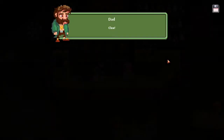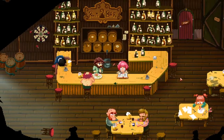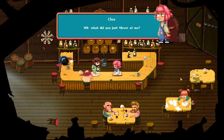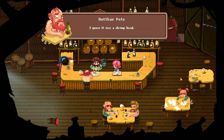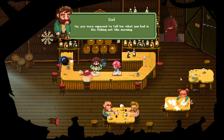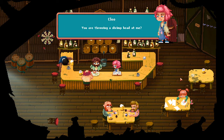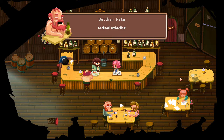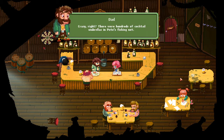Cleo! Hey Cleo! Have you heard what Butter Pete fish this morning? What did you just throw at me? Tell her, Pete. 'I guess it was a shrimp head.' You were supposed to tell her what you had in your fishing net this morning — you threw a shrimp head at me? I am sitting right next to you. Couldn't you have just tapped me on the shoulder?